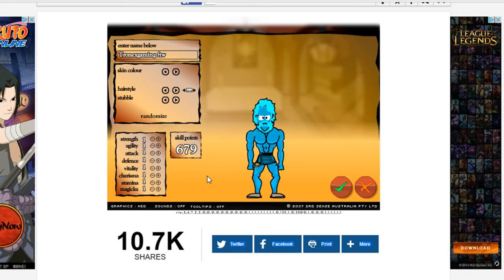Look how fast these skill points are going up — like thousands, man. So how you do this is you hold down three and then you add your skill points on here. I'll be back once I've added my skill points.